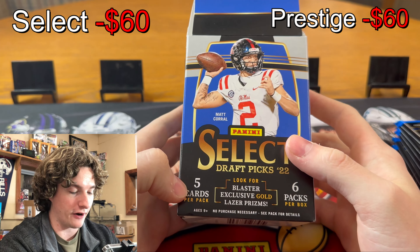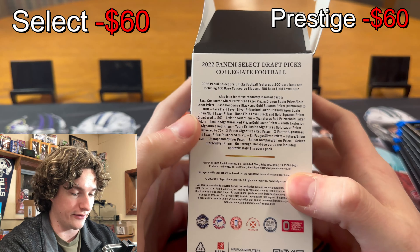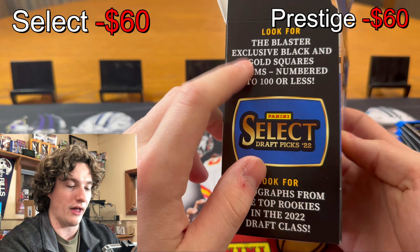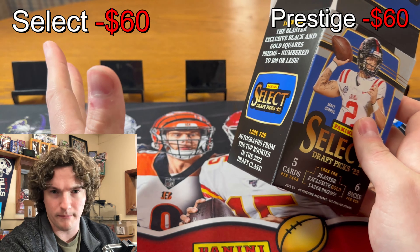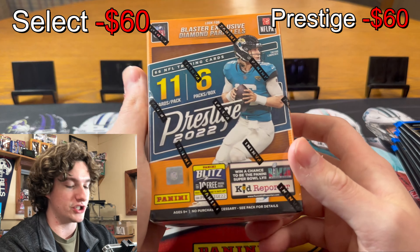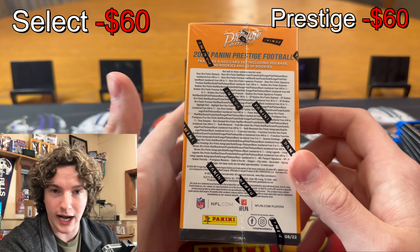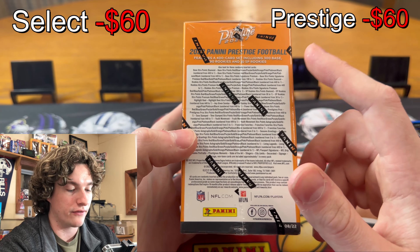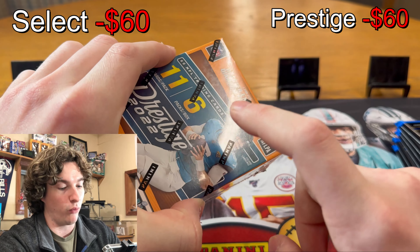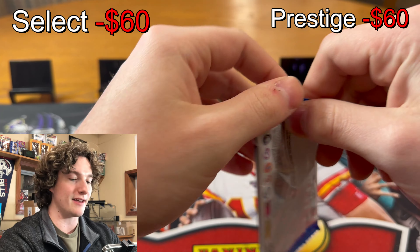Select has five cards per pack, six packs per box. You're looking for the gold lasers — there are lasers, you can get autos, some numbered stuff. Black and gold squares numbered 100 or less, and you can get autos. For Prestige, it's 11 cards per pack, six packs per box. There's no hobby version, only H2, so all the hobby-like one-of-ones and sweet autos can also be in retail. That puts Prestige one up on Select already.